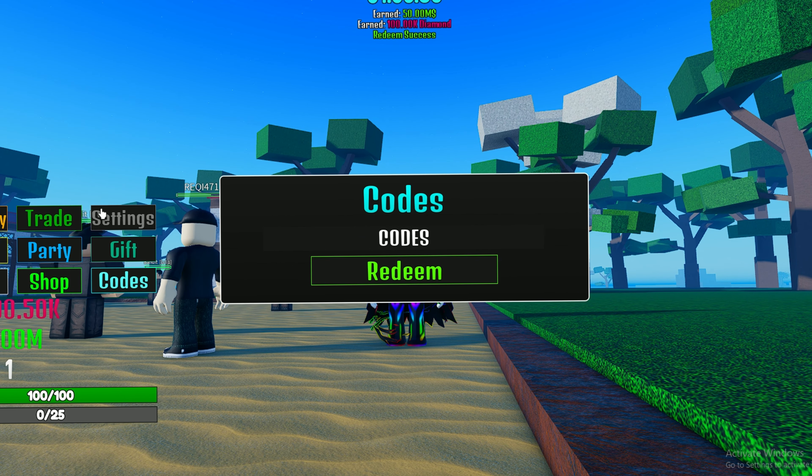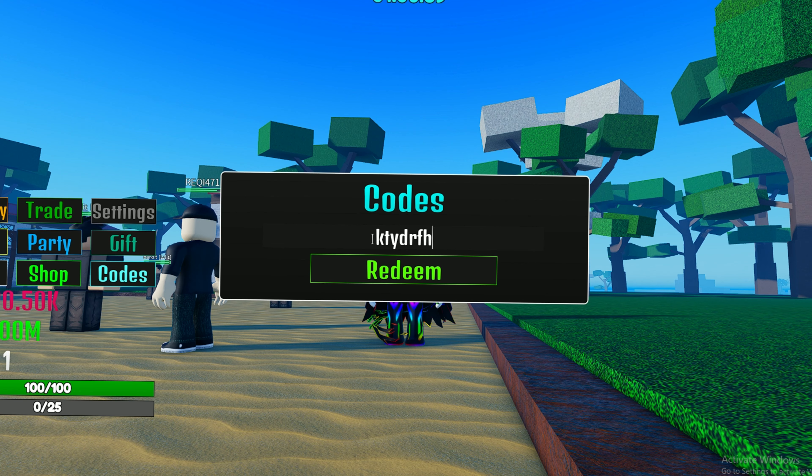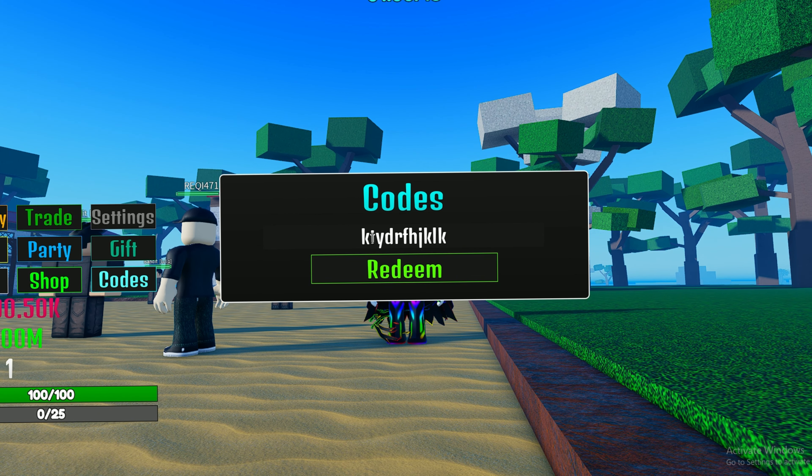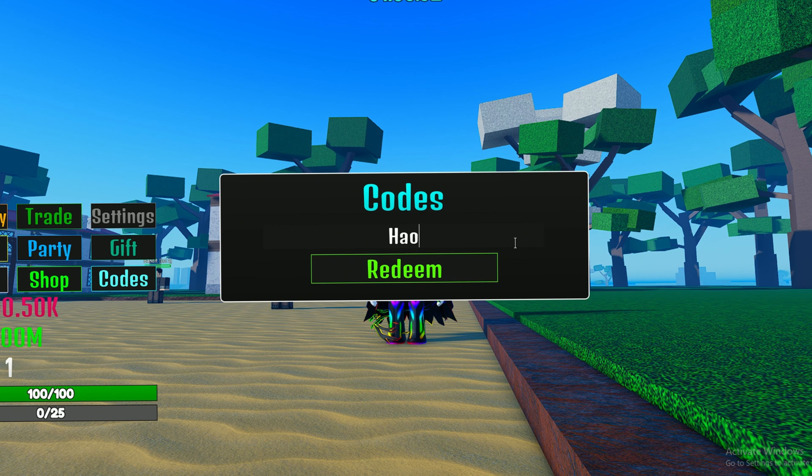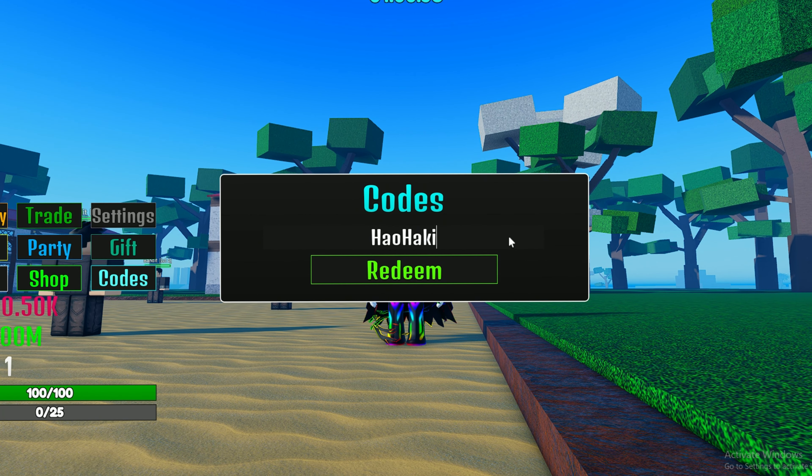The eleventh code gives you 15 million and 100k diamonds. The twelfth code gives you 15 million in-game cash and 250k diamonds.